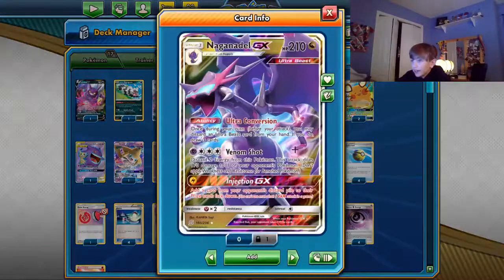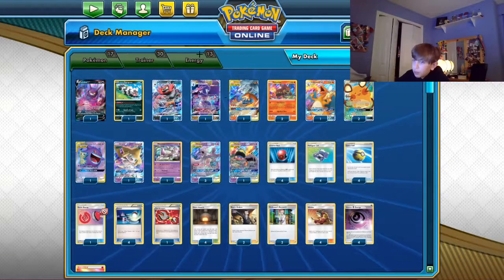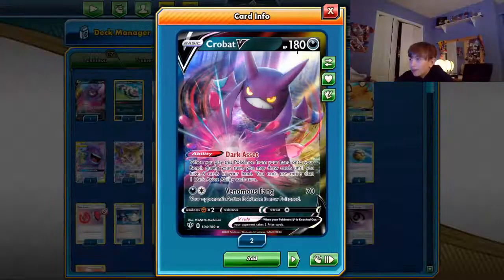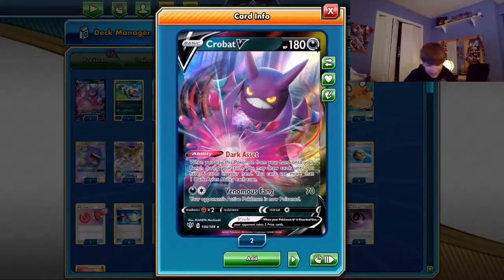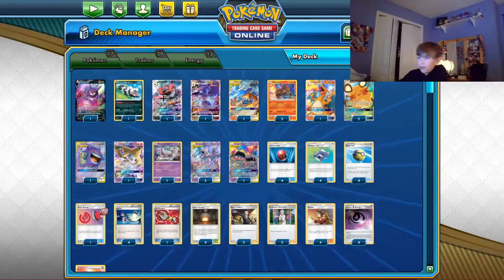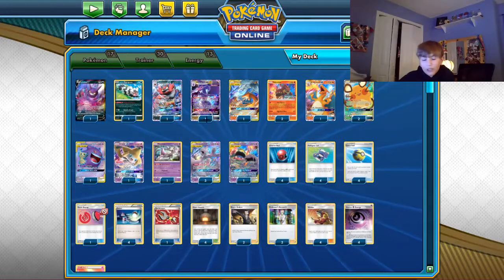Naganadel does 170 damage. We're killing Mow Canyom, Mewtwo, Jirachi — but what are we not killing? Crobat has 80 HP, so we use Sixage: 170 plus 10 is 180, and you one-shot Crobat. That's a big deal against certain decks.